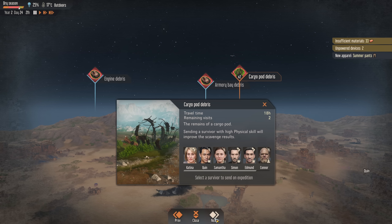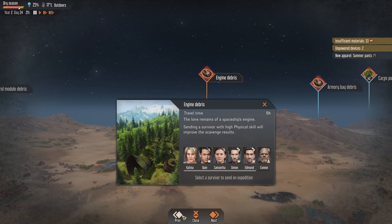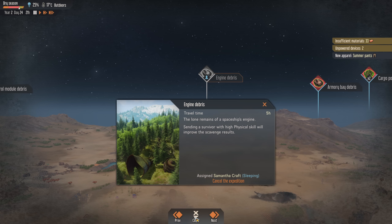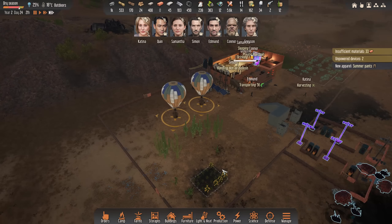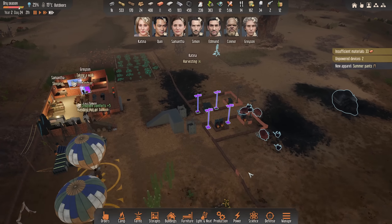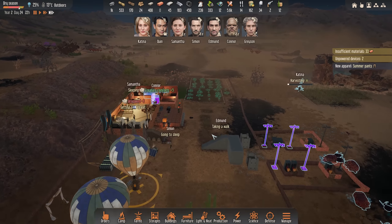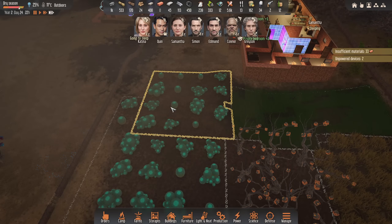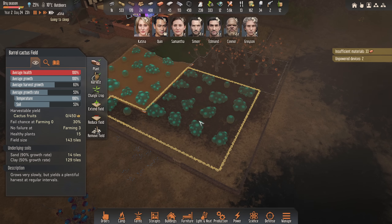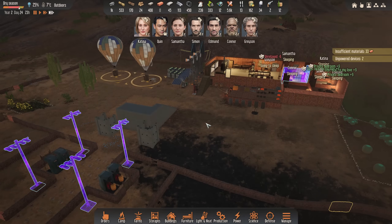We're going to try and hammer out even more. We still need these electronics, which is a massive problem. I think we go engine debris, and then when that one's fueled up we'll send out again for another, probably just to find the survivors. But we're about to come into the second wet season — year two's wet season — which is going to cause issues for our growth again. It does look like it is getting there, but it's getting there really, really slowly. It takes over a year to grow at the moment, so pretty crazy really.